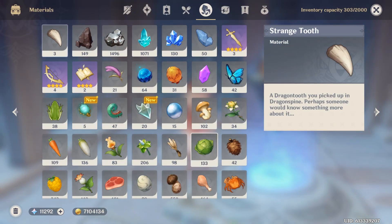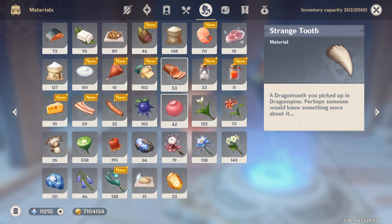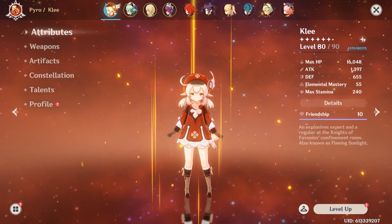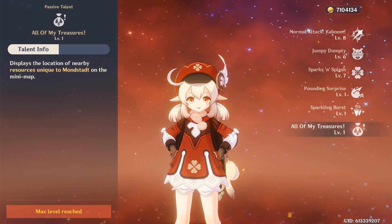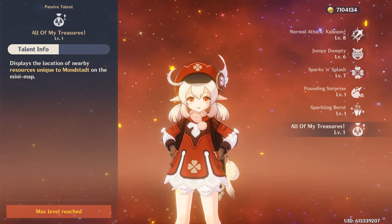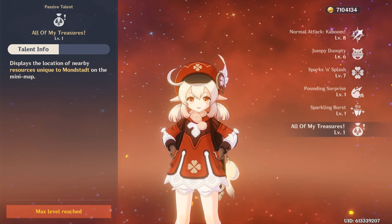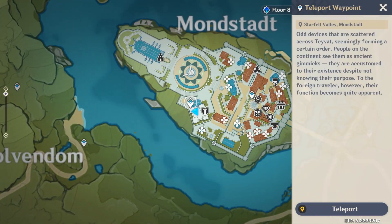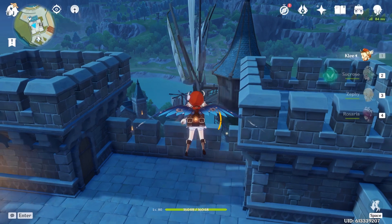Hello folks! This video will show you the route to get all 55 Philanemo Mushrooms in Genshin Impact. I am starting at 26 and will end up with 81 mushrooms at the end. I will have Klee in my party — her passive ability shows the closest Mondstadt specialty item on the minimap. I will use that along with my markers as guides, and I will also show the map image on the top right of the screen. Now let's begin in Mondstadt.